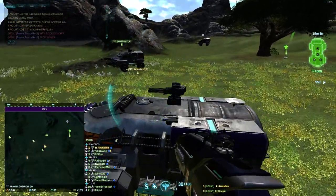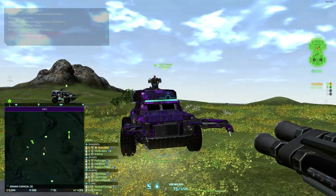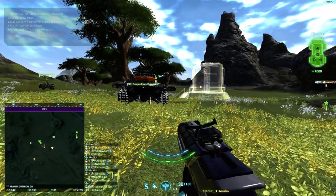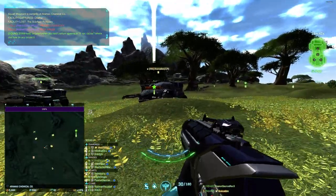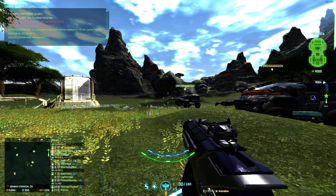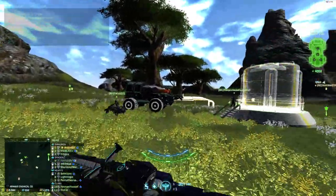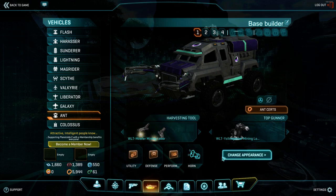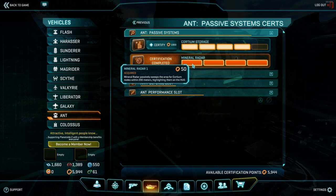Anti-tank mines can be shot to trigger a chain explosive. For Cordium spawns, go to your Ant equip screen, locate the Ant Search button, go to passive systems, and put a few ranks of Mineral Radar and a few ranks of Cordium Storage. If you max out Mineral Radar and use your mini-map, you will see orange little chevrons pointing down - those are Cordium Spires and you'll be able to locate those. We don't have too much time, so I'll cover Cordium in a completely different training.